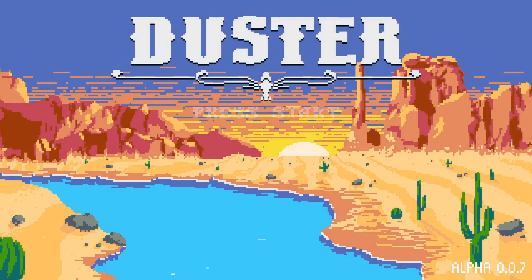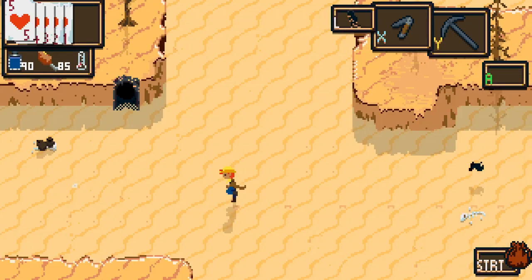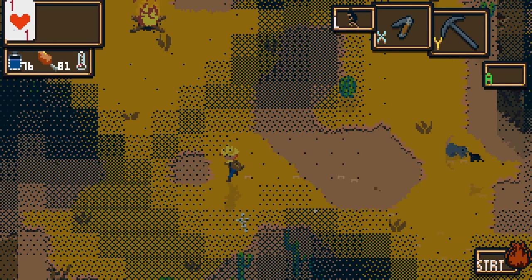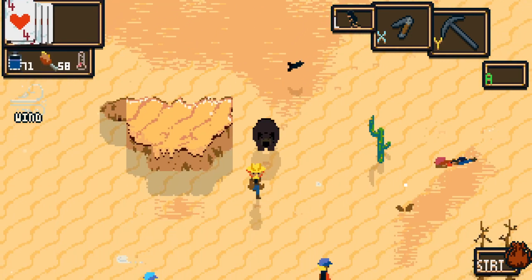Howdy folks! Today we're playing the alpha version of Duster, a roguelite western where you have to fight your way across a random map while scavenging for supplies. All the time heading relentlessly west until you fall into the sea, I guess. You're accompanied on this journey by a dickhead crow, possessed by the spirit of a murdered miner. It is a silly game.